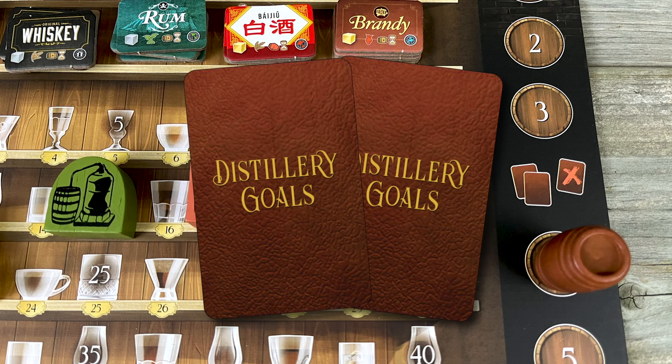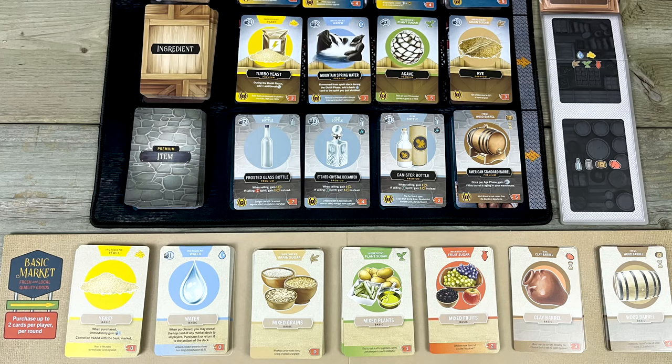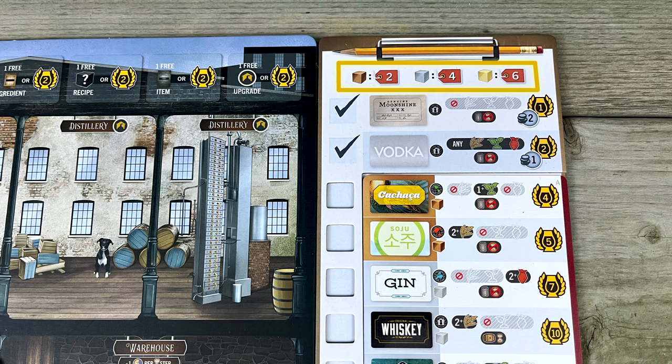Now that you understand what you're aiming for, let's circle back to the first phase of a round: the Market phase. In the market phase, you get to go shopping with either your starting money or the money you earned from selling spirits or giving tasting tours in previous rounds. Beginning with the starting player and going clockwise, everyone gets to buy one thing — either a card from the basic or premium markets, or a cube to learn a new recipe.